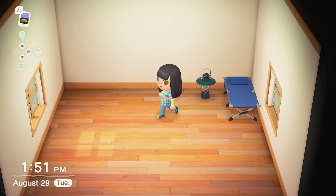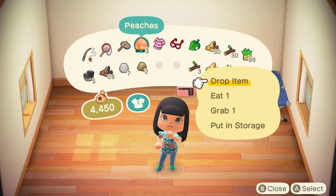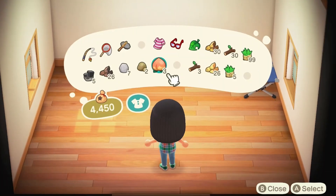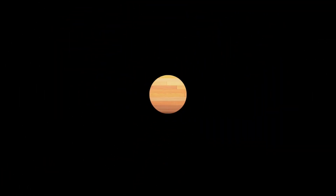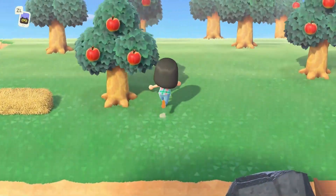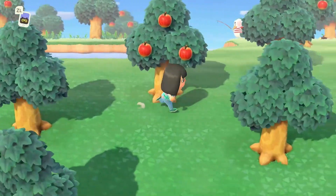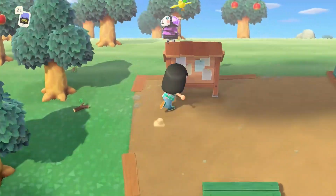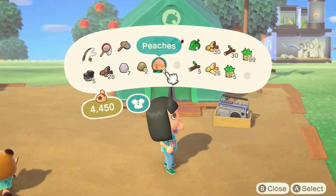We'll play some music. Let's head out — actually, let's plant those. We'll plant them. Today we have to get Nook's Cranny set up. We also have Muffy, who's a great villager to have, so let's just dive right in.